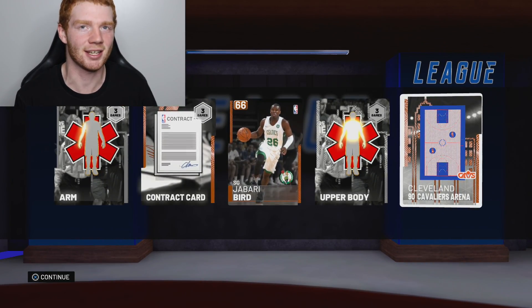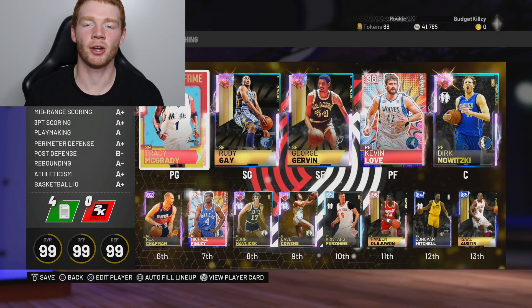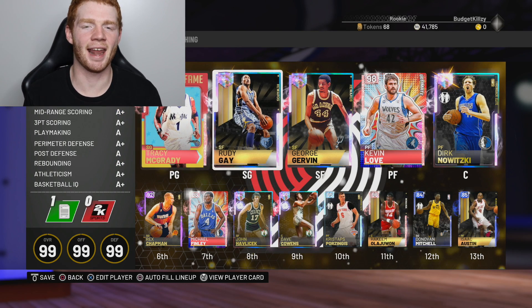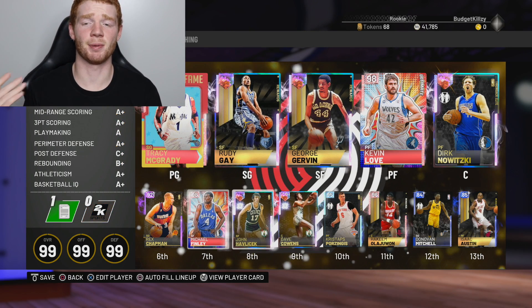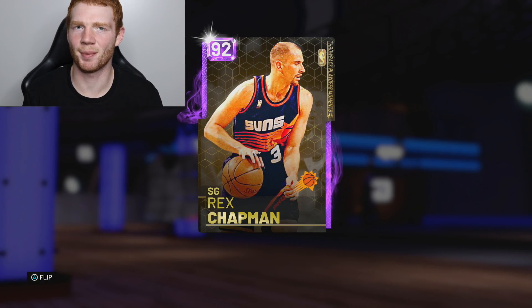It's the league pack - hopefully a good silver, but it's a bronze. We don't really want that, but we did get a bronze contract. Let's go over to the team - it's fire. Last episode we added John Havlicek, Dave Cowens, and Rudy Gay. Someone actually tweeted me saying this amethyst Rex is going for quite a bit.